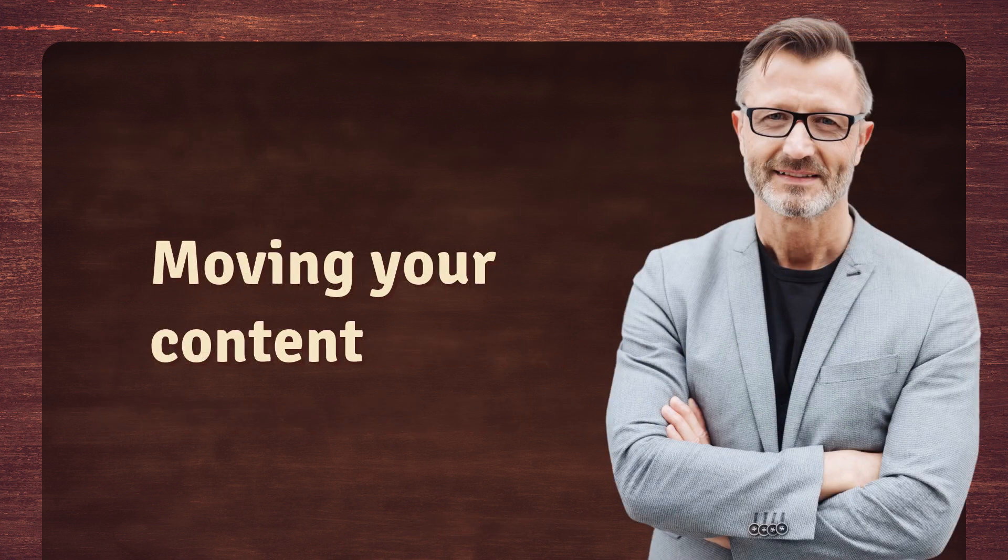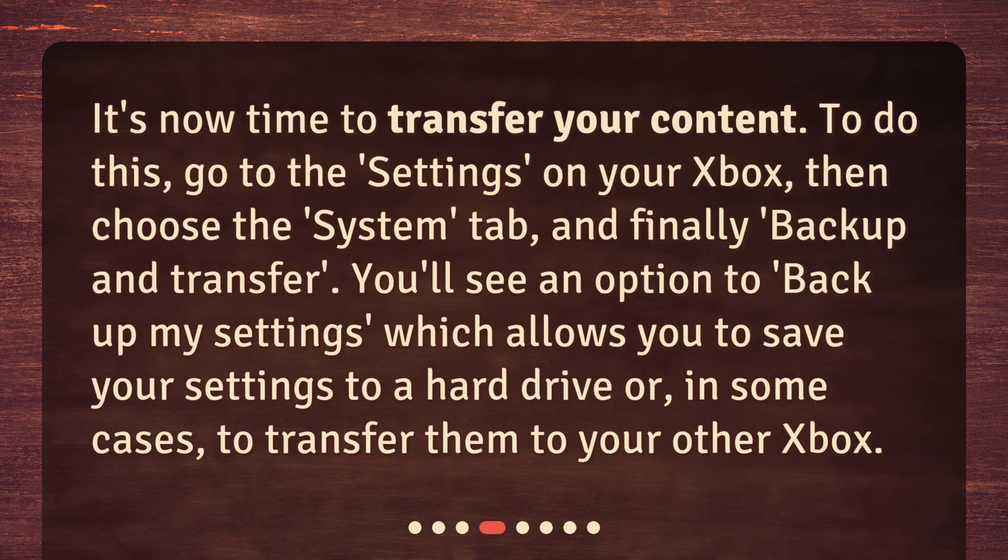Moving your content. It's now time to transfer your content. To do this, go to Settings on your Xbox, then choose the System tab, and finally, Backup and Transfer. You'll see an option to Backup My Settings, which allows you to save your settings to a hard drive or, in some cases, to transfer them to your other Xbox.